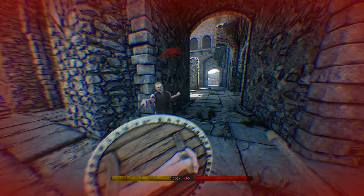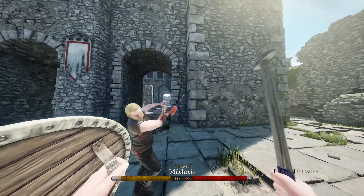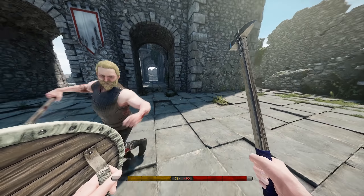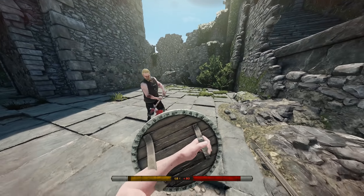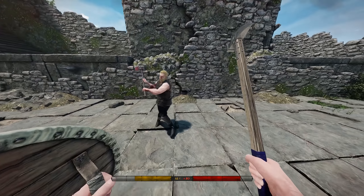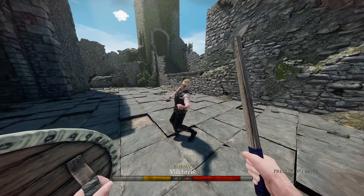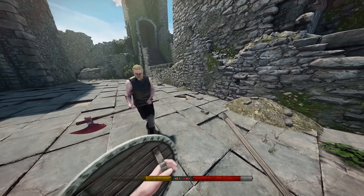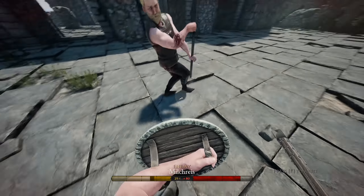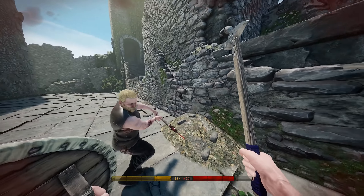Moving on to the parry shields, we have the targe and the buckler. Parry shields or parry aids slightly differ from the previous shields. Rather than just blocking with your weapon, you simply block with your shield — you can't keep it up, however. The benefits are that they are slightly more stamina efficient per block, meaning you'll be saving more and more stamina in these fights. Also, when you're disarmed, you gain a small stamina boost.